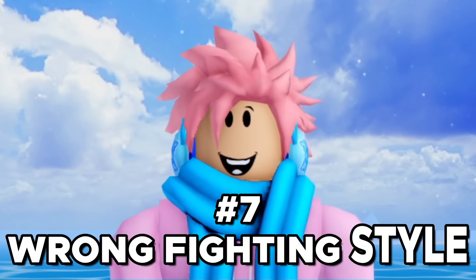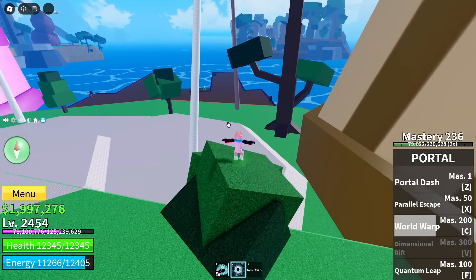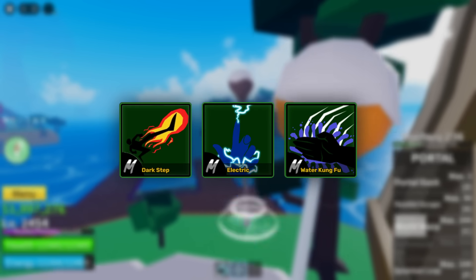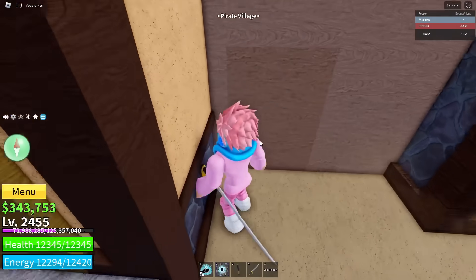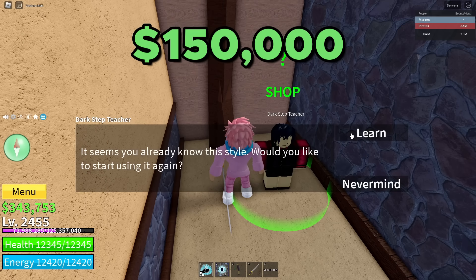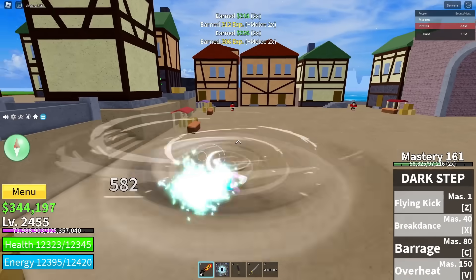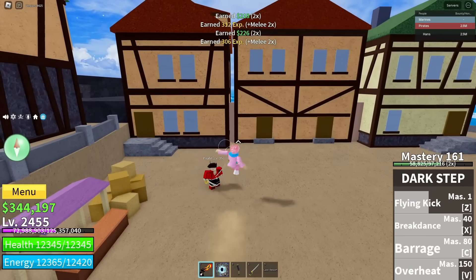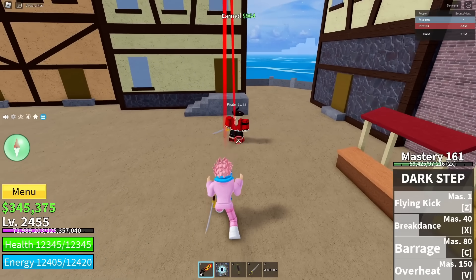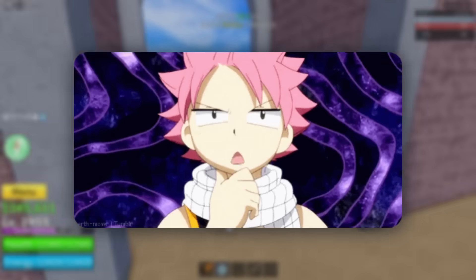The next mistake is choosing the wrong fighting style in the first sea. There are three main fighting styles: Dark Step, Electric, and Water Kung Fu. Dark Step is the cheapest — it costs 150,000 belly and has four abilities plus a transformation. But since it's the cheapest, it's not a great fighting style. Its abilities are more suited toward PvP than grinding, so there's no real point if you're looking to level up — though if you want to PvP, you can pick it up.